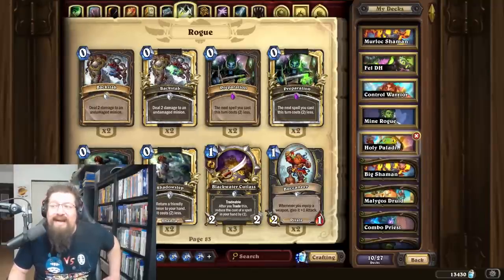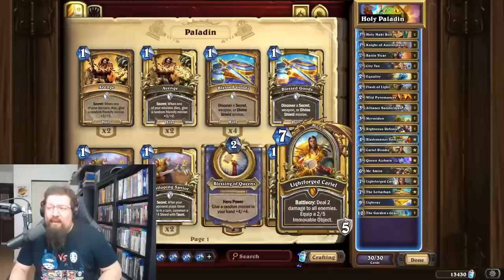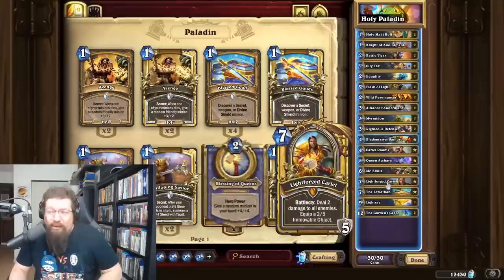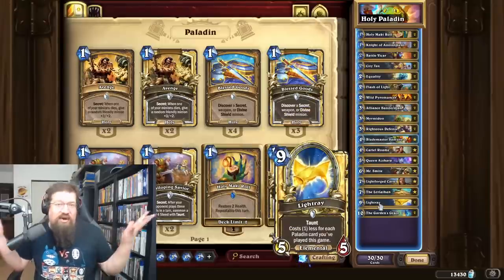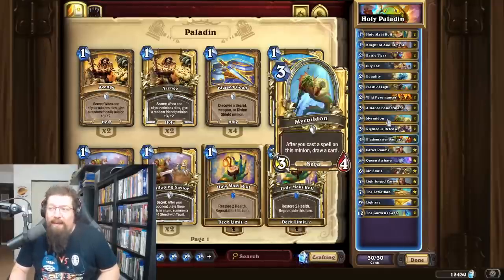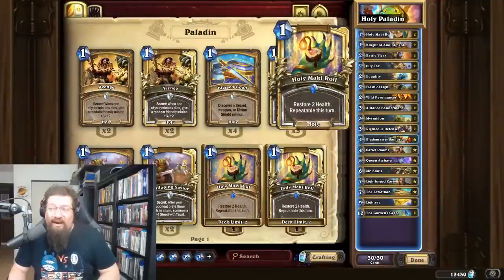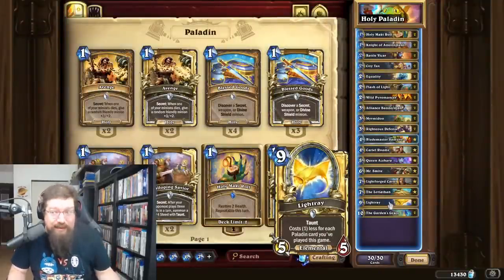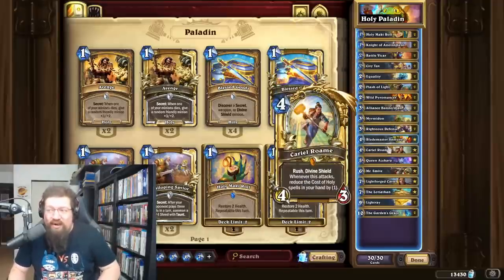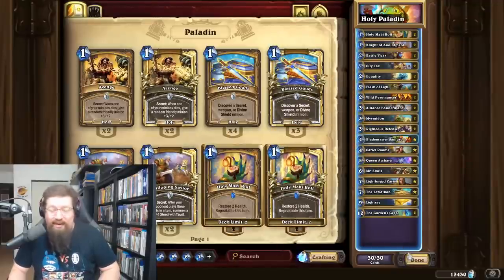Last Standard deck is Holy Paladin, which got a couple of new cards. It's the same Holy Paladin as before — you're trying to hand-buff your Mr. Smite OTK with Lightforged Cariel. New additions include Light Ray, a taunt you can cheat out after playing a bunch of Paladin cards, which is great especially with Holy Maki Roll — zero-mana taunts are really good. You also have Myrmidon, a mech where after you cast a spell on it and draw a card, you can cycle through your whole deck — like seven cards on 10 mana if you play it with Holy Maki Roll. You draw through your deck, cycle into a Light Ray and play it for zero. The deck was already performing well, and because it's so spell-based now, people are teching in Queen Azshara for extra value.